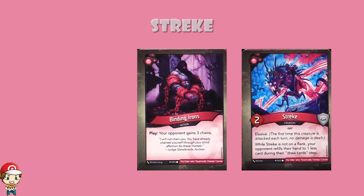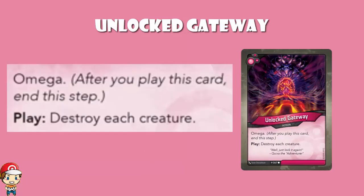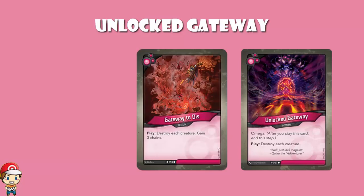We're also getting Unlocked Gateway. This is one of the cards with the new keyword Omega. After you play this card, end the step — you have to play it as the very last thing you do for your entire turn. So it's kind of like Gateway to Dis, except you don't have to take any chains. But when you play it, your turn ends. Because Gateway to Dis you can play at the beginning of your turn, get rid of all your opponent's creatures, and then go ahead and play a whole bunch more and get all your creatures down after your opponent's lost all of theirs.